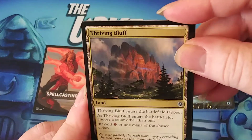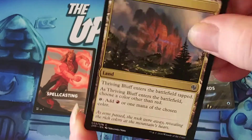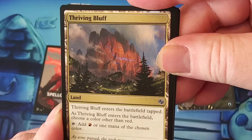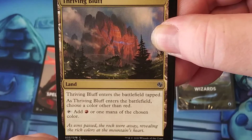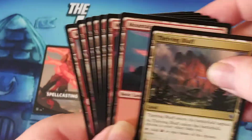The cycle of lands is going to be interesting in Pauper. This land enters the battlefield tapped. As it enters, choose a color other than red — you can add red or the chosen color. So this is able to go in any deck that needs red and splashes for another color. It's mana fixing.